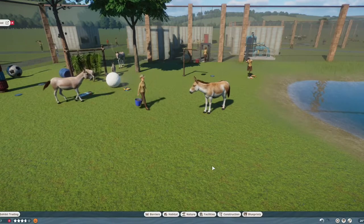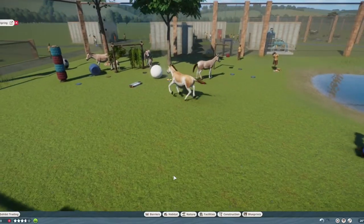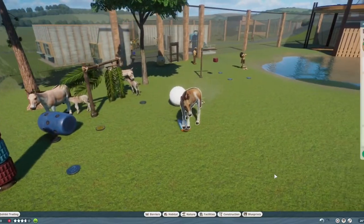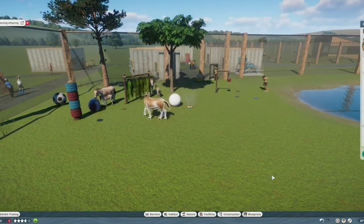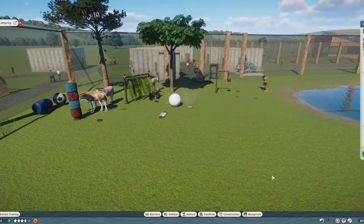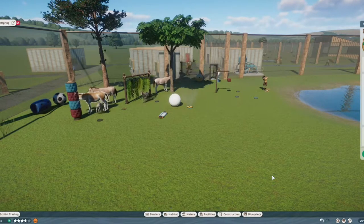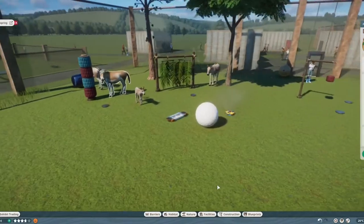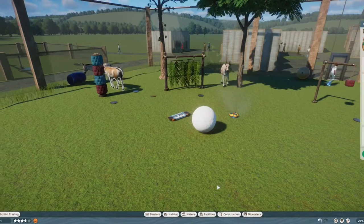Hey everyone, welcome or welcome back to my channel where I play Planet Zoo. My name is Nisse and today we have a Narwhaler mod - the Onagar. Not to confuse, earlier today I made a video on the Persian Onagar, made by three different modders. But this mod is only made by Narwhaler and it's the normal Onagar, not the Persian one. Just to make sure there's a difference.